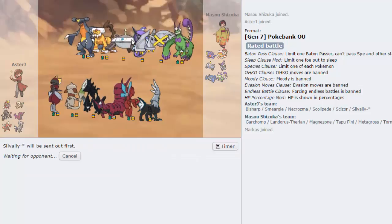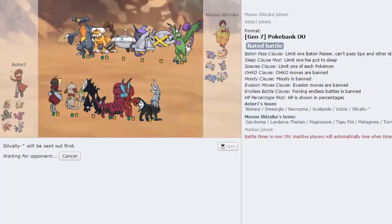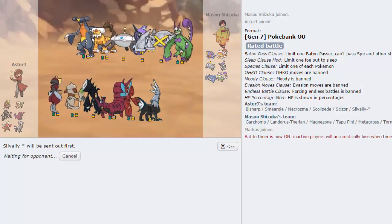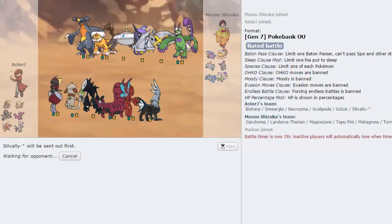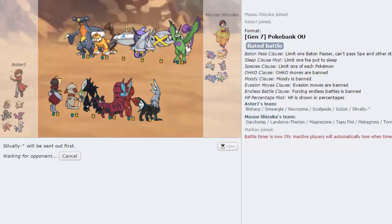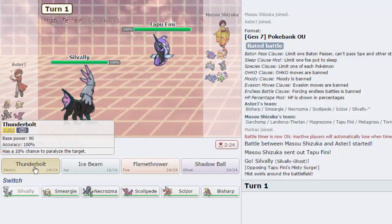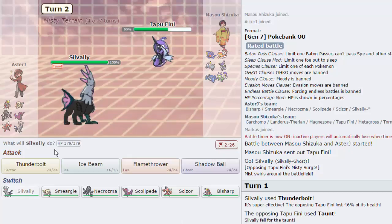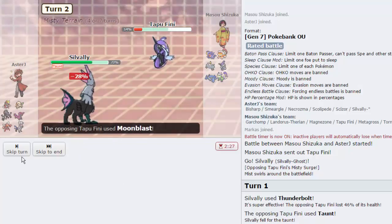Let's lead off with Silvally because it beats like seven of his members — amazing. We'll try to get an early KO on either Garchomp or Landorus by catching them off guard and going for Ice Beam, which is very strong — much better than Hidden Power Ice. I think it's stronger than Tapu Koko's Expert Belt Hidden Power Ice if I'm not mistaken. He leads with something I wasn't expecting but I'll take it. We'll go for Thunderbolt — he goes for Taunt. Let's go for another T-Bolt — it hits everything minus like three of his Pokemon.